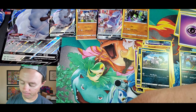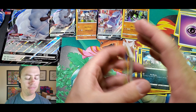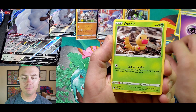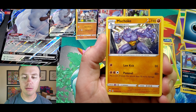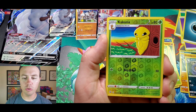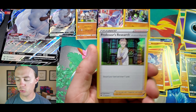All right, here we go — final pack! Can we get some last-pack magic please? Would be great. Kakuna, Weedle, Pokeball, Sizzlipede, Machop, Darkness Energy, Machoke, Beedrill, Arbok, Kakuna, reverse Holo — last card of the video is Professor's Research Holo Rare.